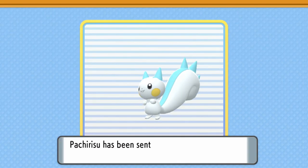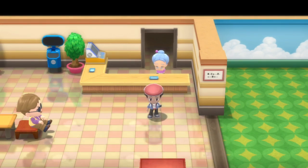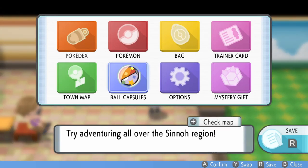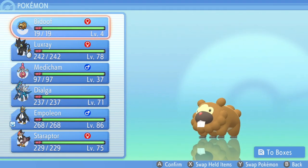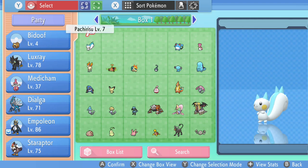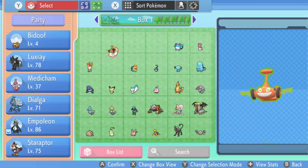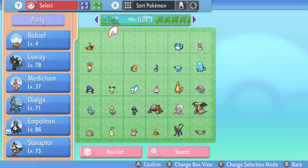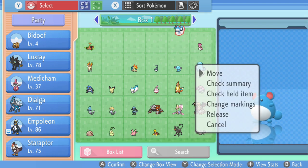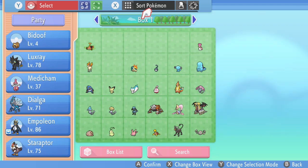I'm going to remove all my Pokémon from the daycare and start doing the glitch. The first thing you're going to do is go into your box and remove any Pokémon you just took out. If you have anything in the daycare, you're going to put a random Pokémon in slot one of box one. You also need to put a Pokémon in slot one of box two — this is required.